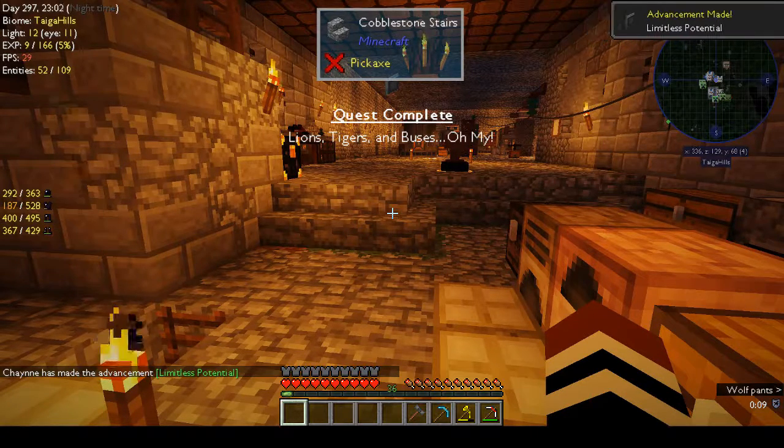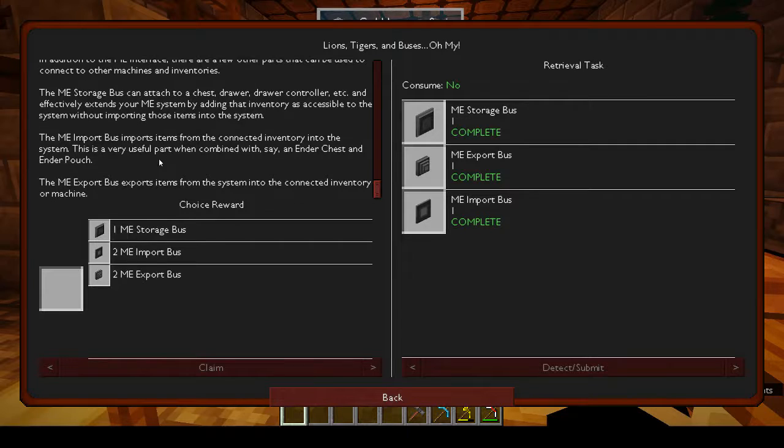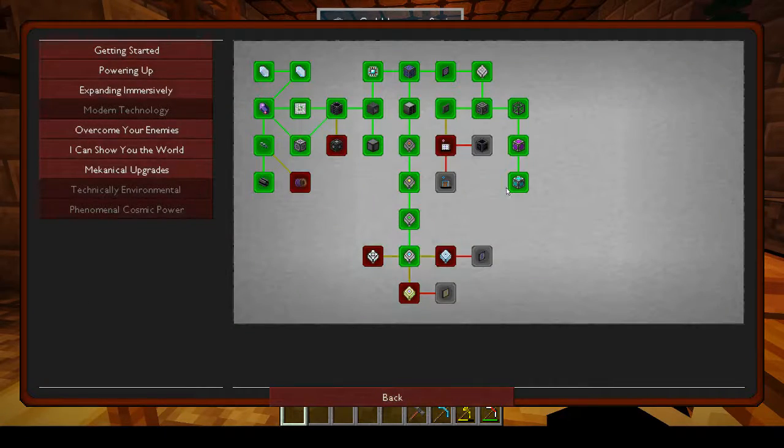Storage bus extends your ME system. Import bus imports items from the inventory into the system, and export bus exports items from the system into the inventory. We'll get the import because I hardly ever export stuff out - I usually import stuff. So that's fine.